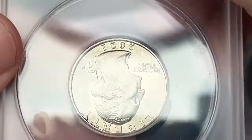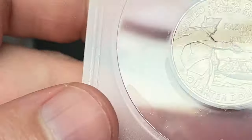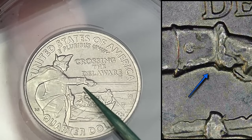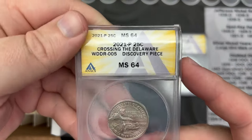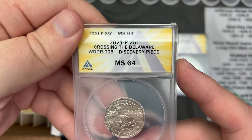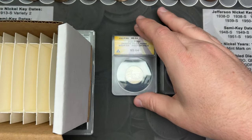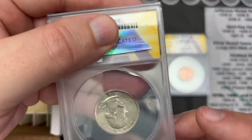Next up we have a 2021. This is the Washington Crossing Delaware quarter. This is going to be a discovery coin for a DDR under the wrist. Let's see what we got. WDDR-005 over on Wexler's Doubleddie.com, MS 64. Nice — that is the discovery coin. This is why I sent them into Annex, because you can get a discovery coin designation on there if you have all the documentation.